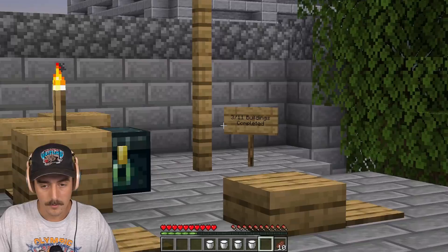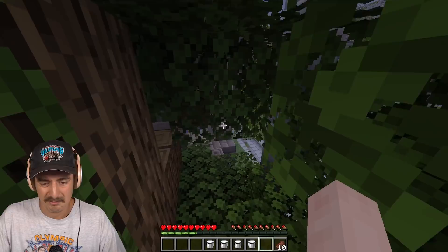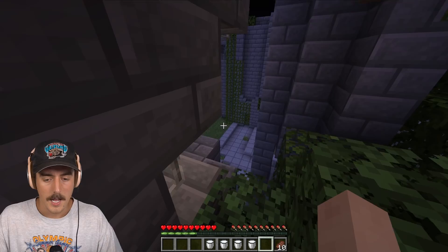We come out of this glass right here. Three of eleven buildings completed, and there's a chest right here. Why did I think we'd need water bottles? There's probably potions, and then Minecraft updated. If you're on peaceful you don't need the steak — so what was I thinking? The tree seems like a place that would have a chest with no milk buckets. All right.